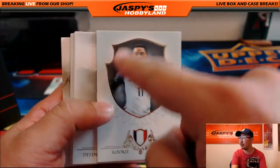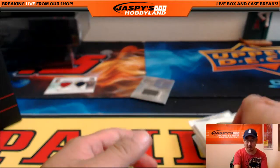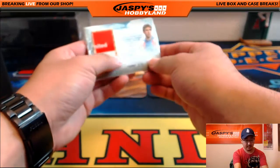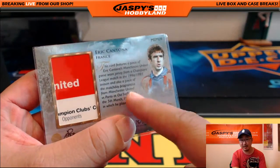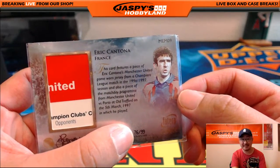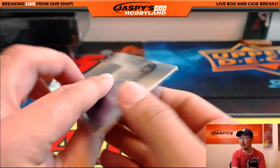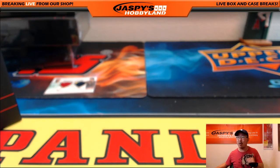In case you were wondering, these rookie inserts are not numbered, nor are the greats, unless you see the gold or foil over it. And the final hit right here is — nice — Eric Cantona. 76 out of 99. Look up the kung fu kick that Cantona did — it's really pretty funny. This is from a game-worn jersey from a Champions League match in 96-97, Manchester United versus Porto. And there's a piece of the match day program as well. That is for the letter E — Victoria with that one.